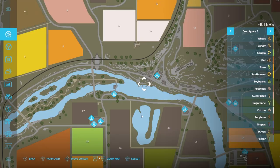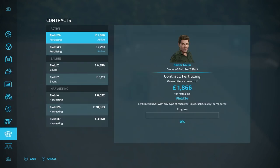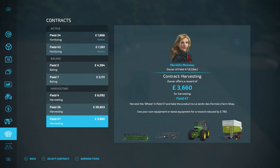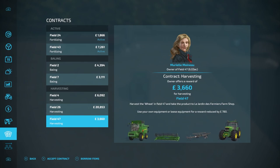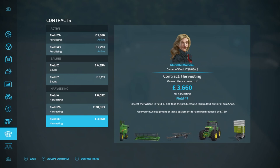On top of that, we can always check the contracts. I do remember we have some fertilising contracts we need to fulfil as well. We have these two which we will do. Do any of these have any wheat? Yes — field 47 has some wheat. We could go ahead and do this contract too, to just get some of their yield at the end, because you will be left with a couple of hundred litres of wheat, which might help with our current chickens.